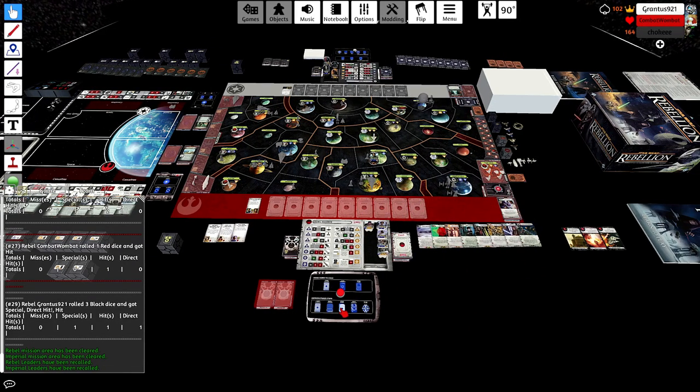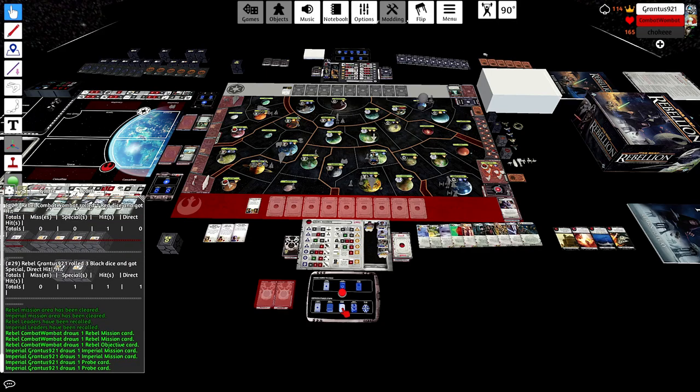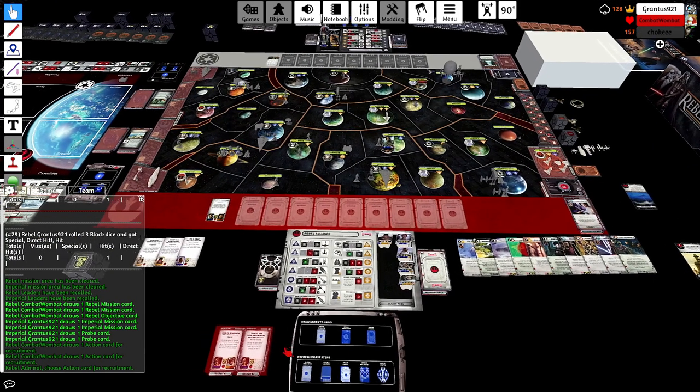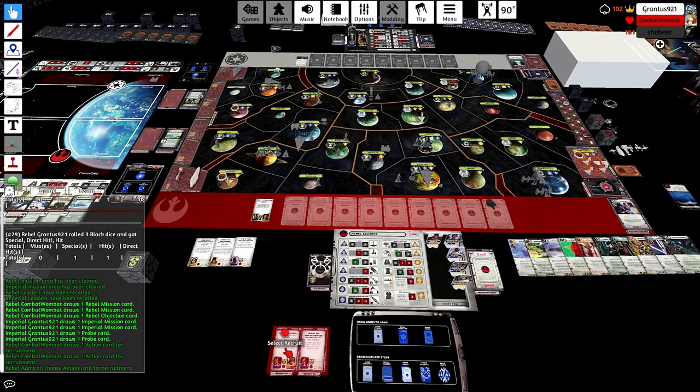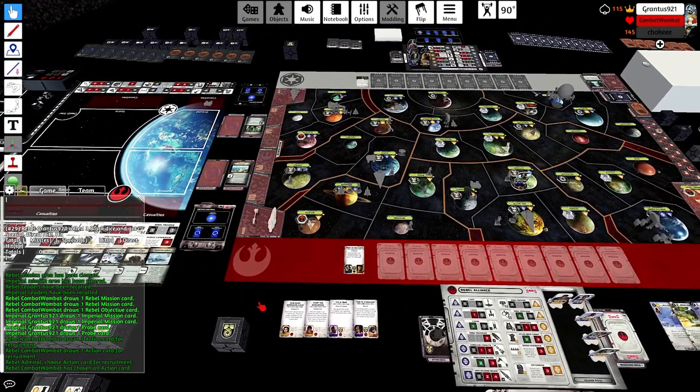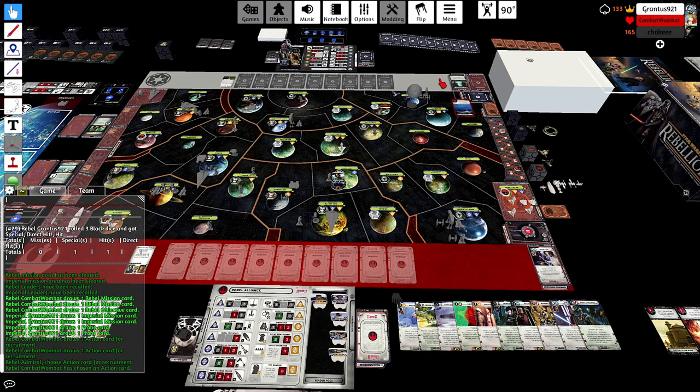Because you moved with Leia, you couldn't block his Rule by Fear, and I think you assumed there's no point in going for Kessel and scoring Support of the Hutts because you can't block his Rule by Fear anyway. That's another place where the move with Leia at the beginning of the turn hurt you a little bit. The move to Ilum is paying off though — I'm okay with Raid Outposts to cover Ilum.